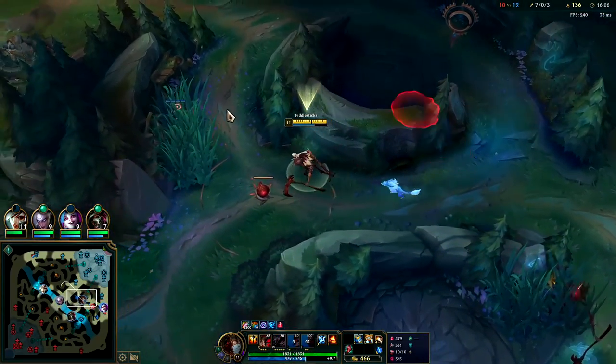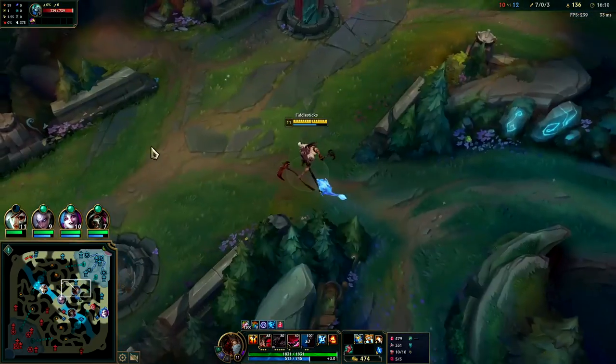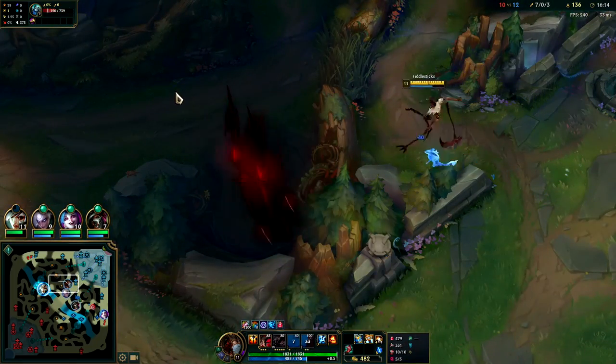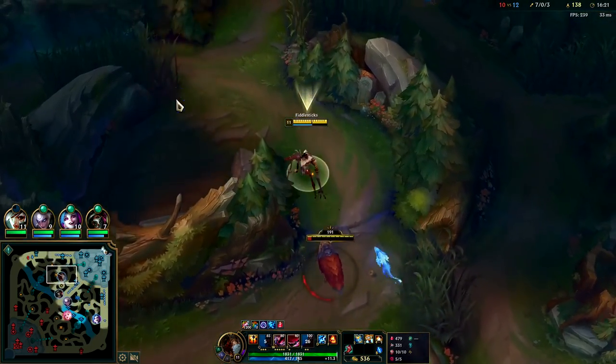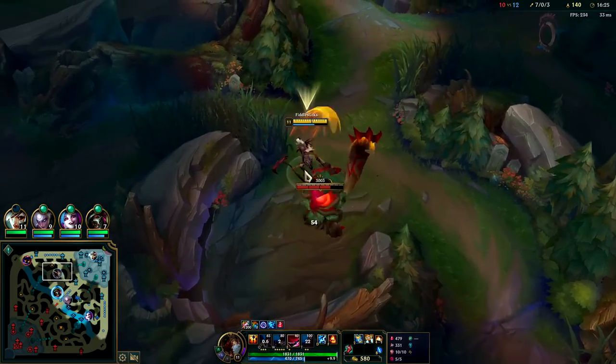On Fiddlesticks you're the jungler so you get to choose your engages. We have Ignite so we won't get invaded. It's all about your decision making. Mute your teammates — if you don't mute them they will get you killed non-stop. They'll say they're ready for a gank when they're absolutely not. Folklore junglers should always mute their teammates up until at least grandmaster games, then you can start to unmute them.